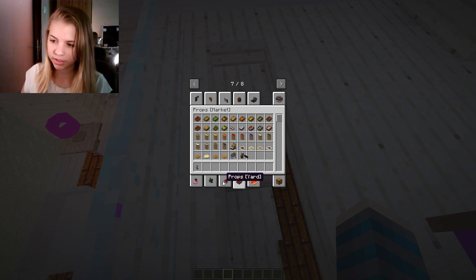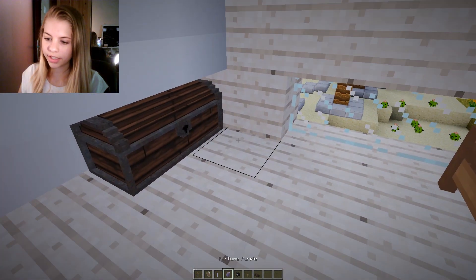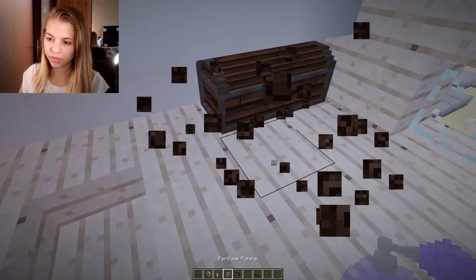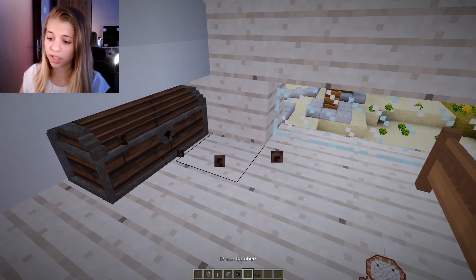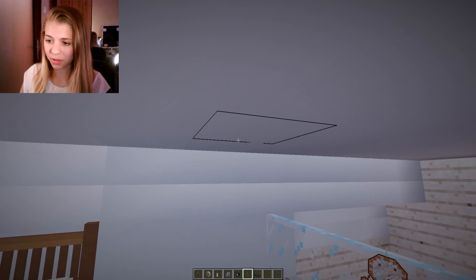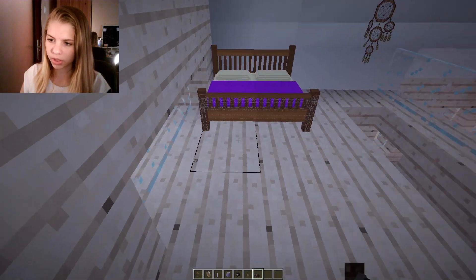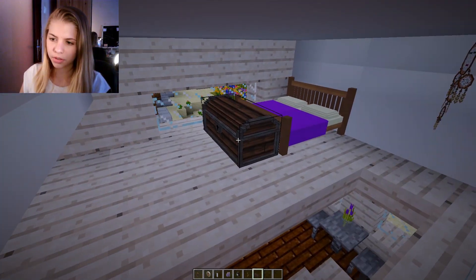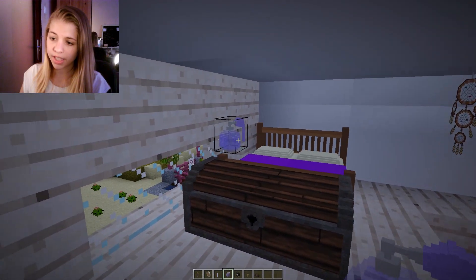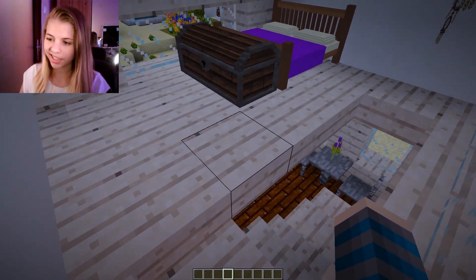I really want that chest we didn't use in the other house. Stick it over here, and then we have a mirror, perfume, alarm clock, a dream catcher which I'm living for, and a clock to put over there. We can put the perfume on top — that's floating, which looks weird — but this is looking pretty decent overall.